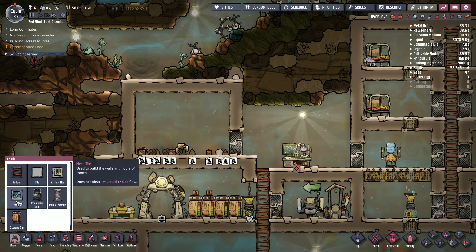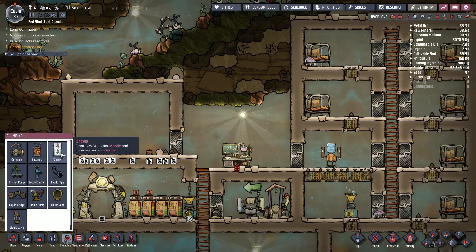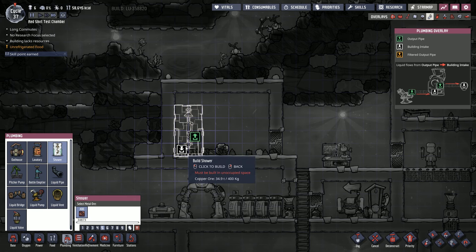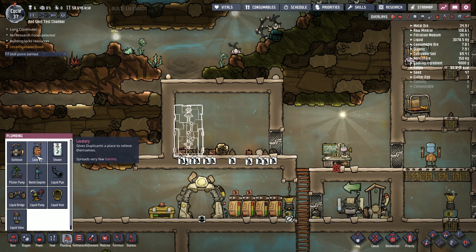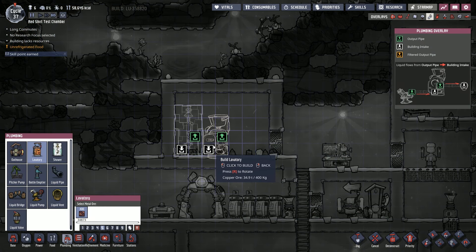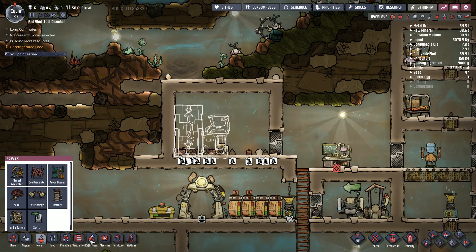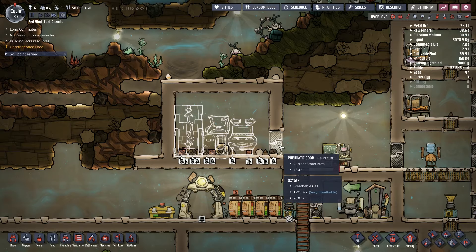Now we can build ourselves the shower and all that. So we can put a shower there, and we can put a lavatory right next to it. We wanna make sure we still have a sink — maybe that's under medicine or something like that. I would like to have an automated sink as well. So we're gonna build all those things there.